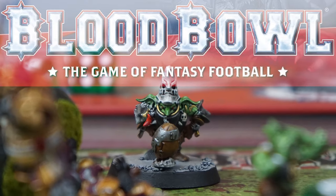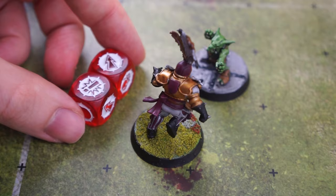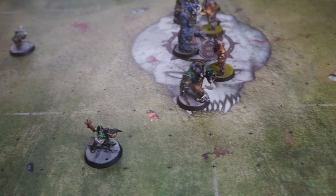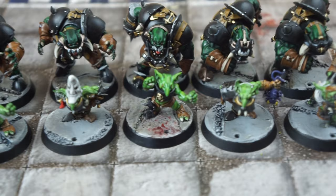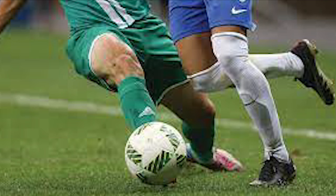Hello and welcome to Jamhammer. In this video, we're going to take a look at how to play the amazing and hilarious game of fantasy football set within an alternative version of the Warhammer Old World, Blood Bowl. This game features two opponents, or coaches, who select teams of miniatures called players to take part in the fast-paced and often violent sport of Blood Bowl. It's mostly a parody of American football, but incorporates some elements of rugby and actual football — soccer, if you will.